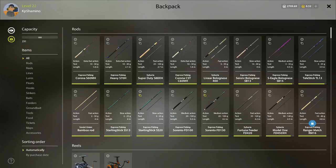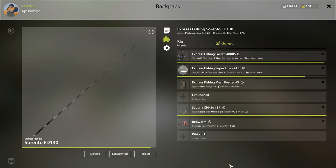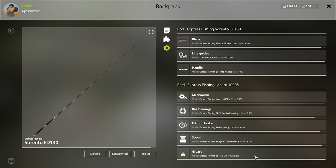You can check your inventory and click on your setup to see the damage. You'll see a yellow bar showing the rod damage, and if you click on the reel you can see its condition. Most importantly, keep an eye on the mechanic and oil, which need the most frequent repair.